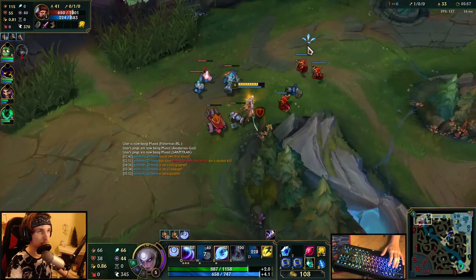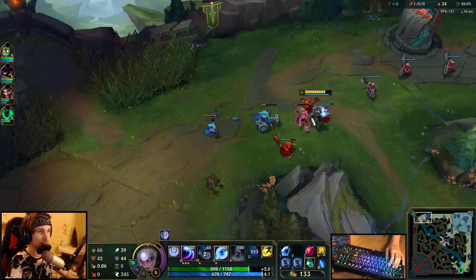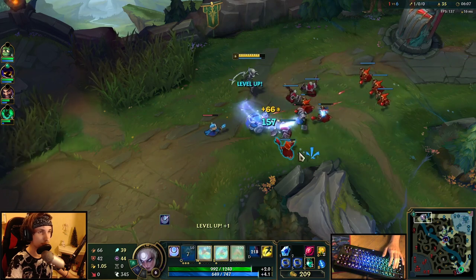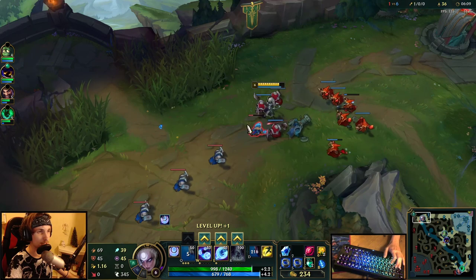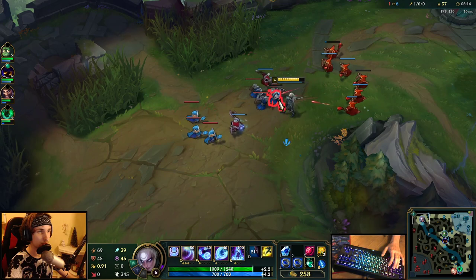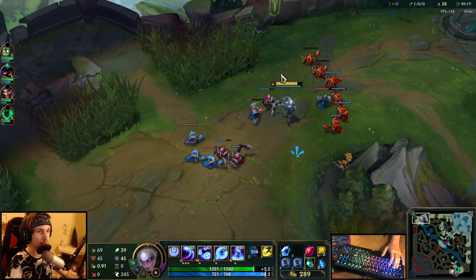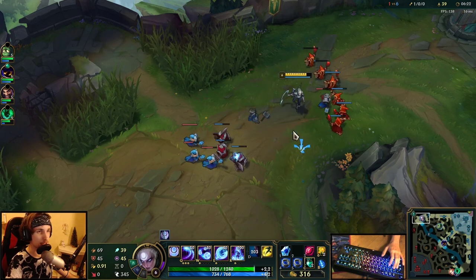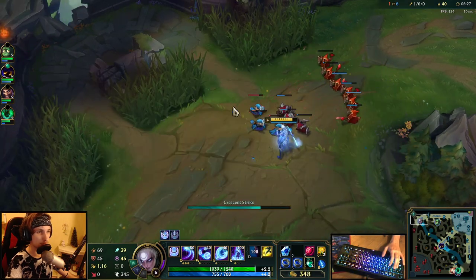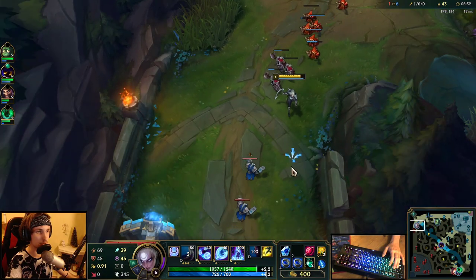There might actually be someone here right now because he's walking into the river, which seems very off. That was really strange — I didn't want to fight that because Zac was probably there. I'm just going to do the slow push. If he shows up, I'm not going to fight him because Zac might actually be top side right now. Let's push in the next wave and see if we can roam mid.